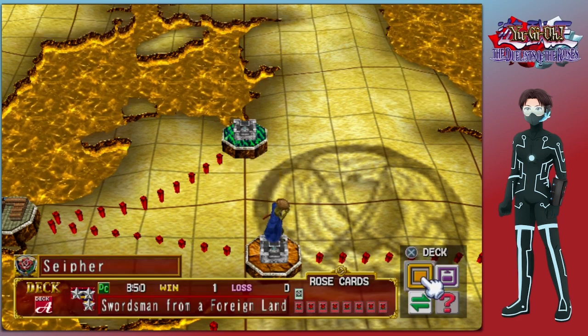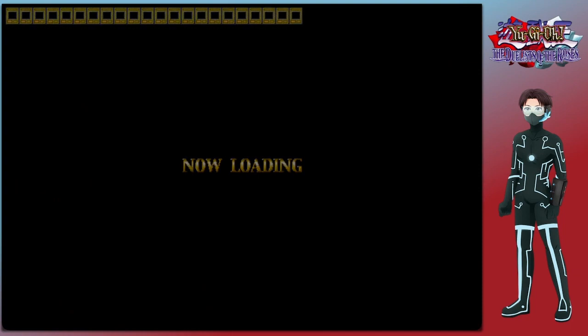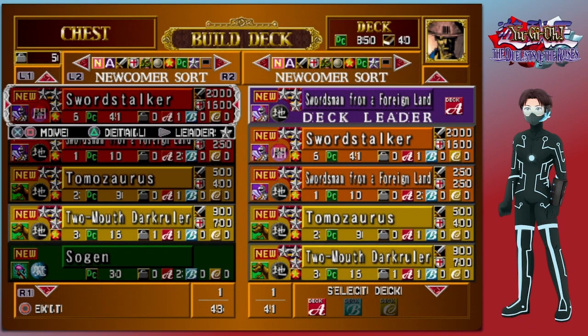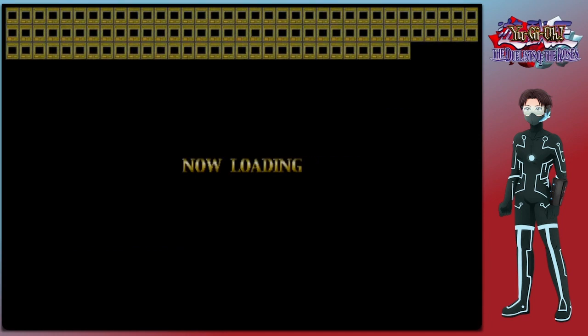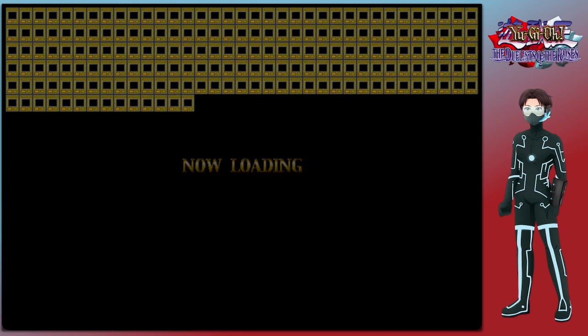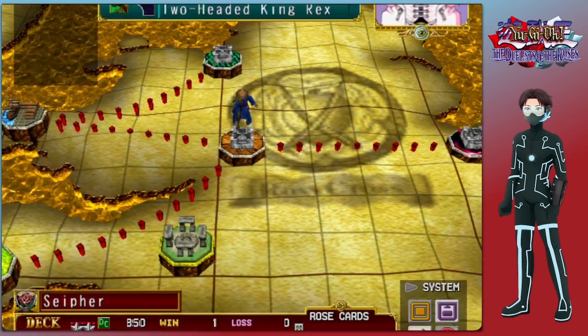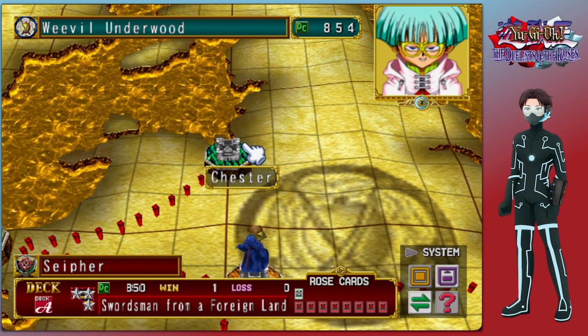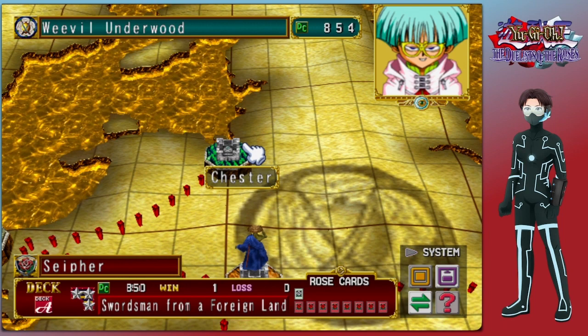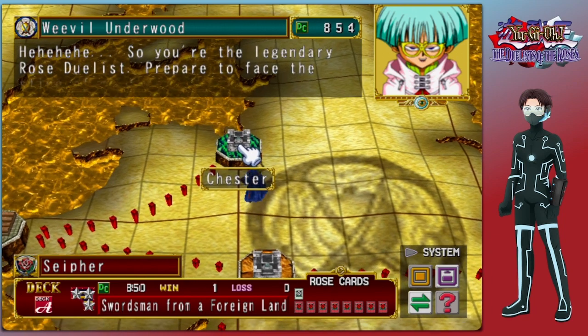But before we do that, I wanted to quickly just point out one feature in the deck screen. Because here you customize your deck and do whatever you want, but if you press the right stick — R3 technically — you bring up the password system. I have used this a few times off-screen, mainly to get that Swordstalker you just saw, that extra Songen field, and an extra Swordsman from a Foreign Land. This is mainly for my strategies for any particular opponent. I'll probably show at least one or two passwords on screen, but we'll save that for later.